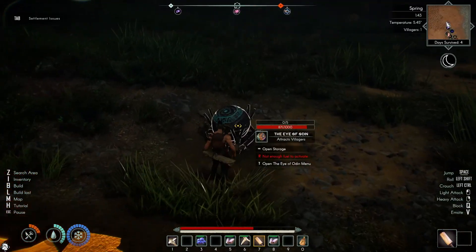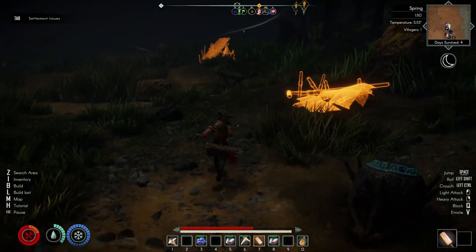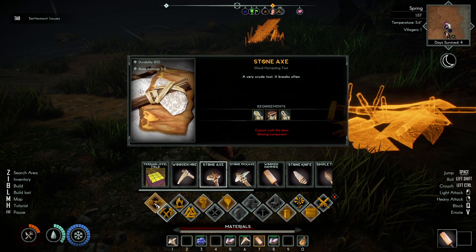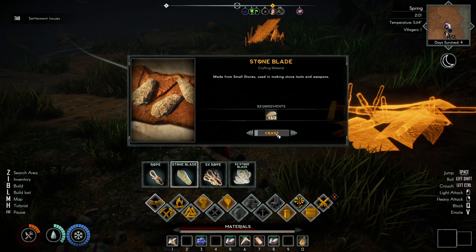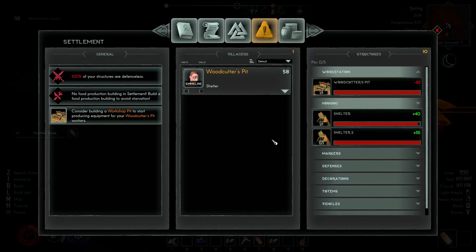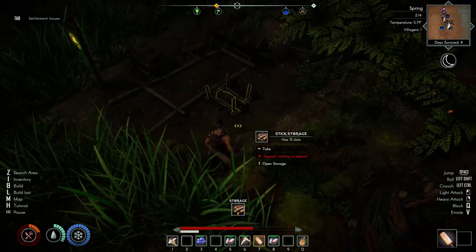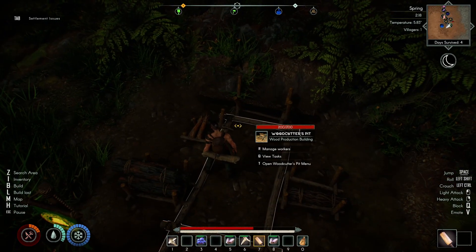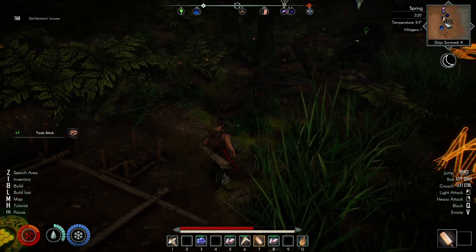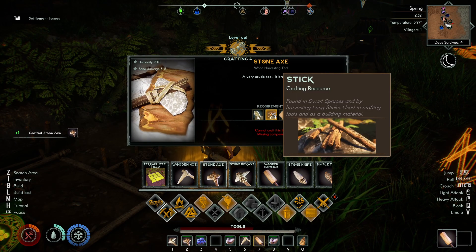We do need to go and collect the Jotun shards to go in that. We also need to make an axe because our axe broke. We need one of these, and then we need a stick. Hopefully we've got some sticks. Go over here to this pit - the sticks might be over here at the back. Oh no, that's thatch. Bark. Sticks. Take one. And we can make our stone axe. Good. A little bit of defence.